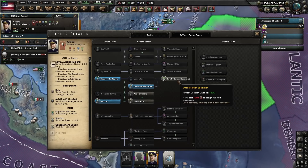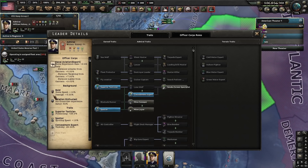Don't go for smoke screen specialist on your main navy admiral — this is not worth anything. You don't want your navy to retreat; when your navy retreats from battle, all it does is attack the closest target to it — your navy basically turns stupid when you retreat. And as I mentioned earlier: Bold — 10% speed, 5% damage — is the most important thing you can get on an admiral.